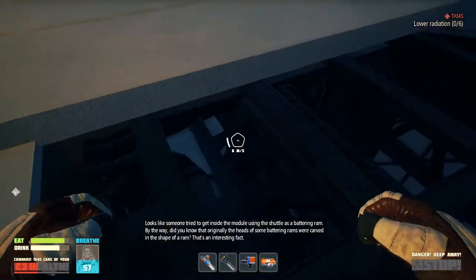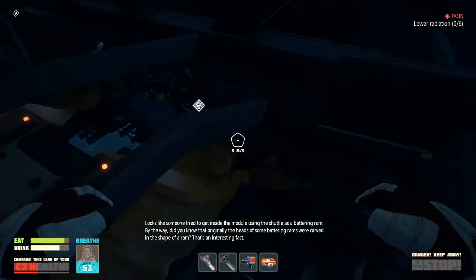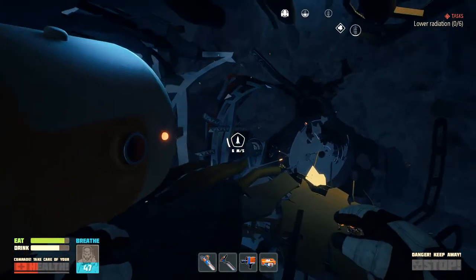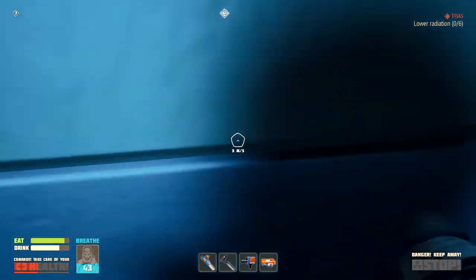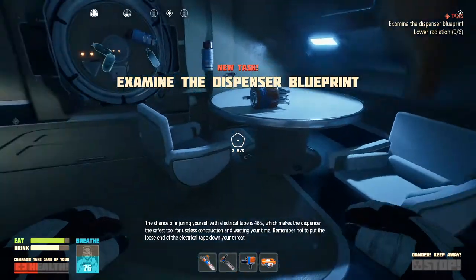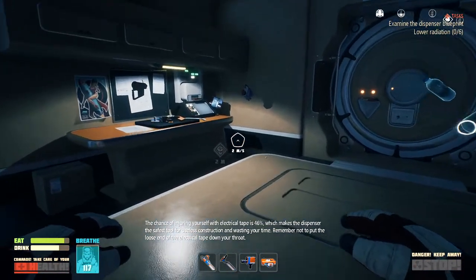Looks like someone tried to get inside the module using the shuttle as a battering ram. By the way, did you know that originally the heads of some battering rams were carved in the shape of a ram? That's an interesting fact — one that I knew. Let's see if I can get inside this shuttle then. New home sweet home.